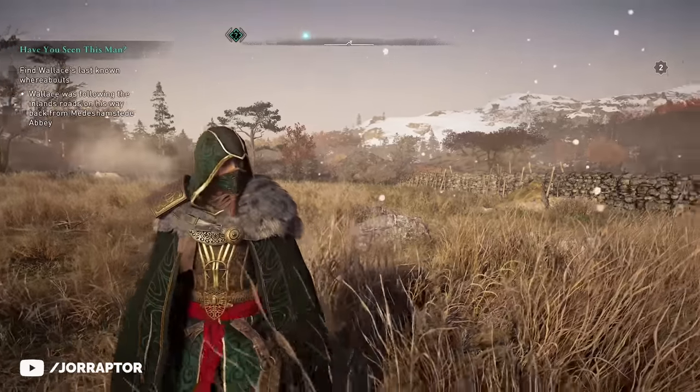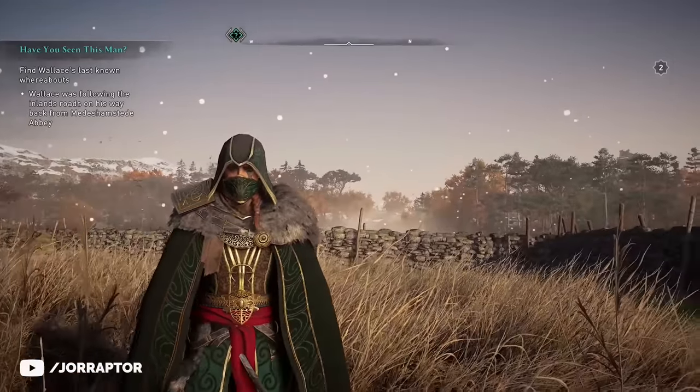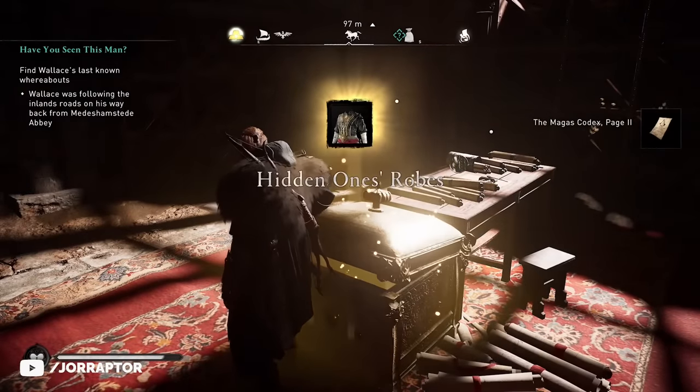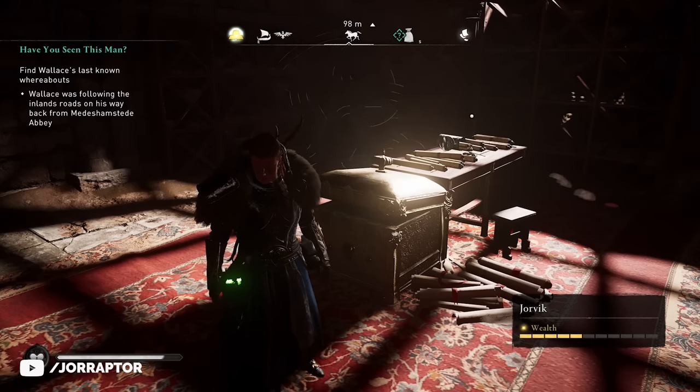You can get the amazing Hidden Ones outfit in Assassin's Creed Valhalla by finding 5 bureaus, and the best part is you can already do this very early on in the game by simply going to these locations in England. In this video I will tell you where all the locations are and also if the armor set is any good.